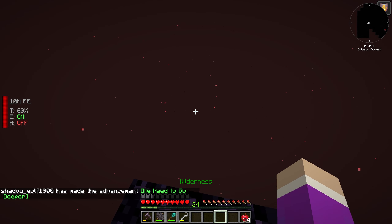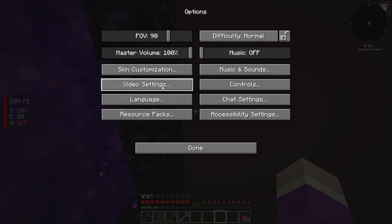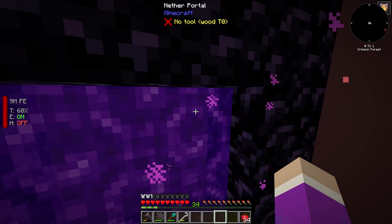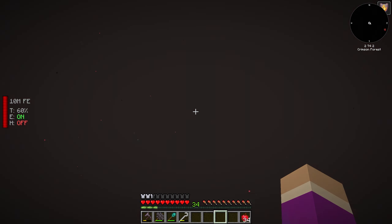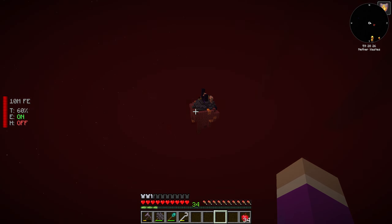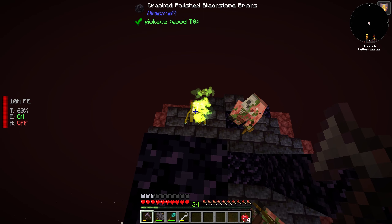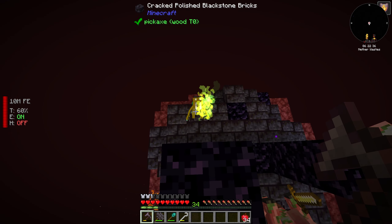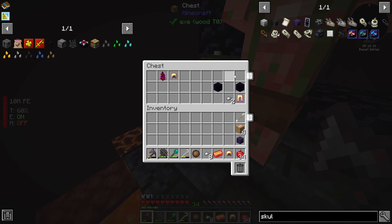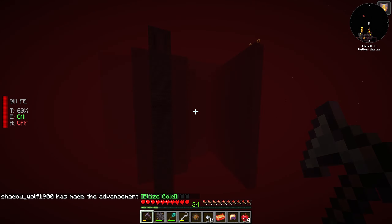We're actually quite lucky on our spawn here. There's something over there — oh, this is a ruined portal. What the hell is this thing? Is it hostile? It's an imp from Mana and Artifice. Oh nice, we got a netherwood sapling. Now we've got ourselves a fortress over here, so that's actually not too bad. I need to make sure I don't lose where my portal is.